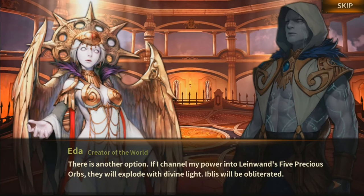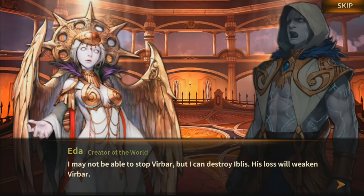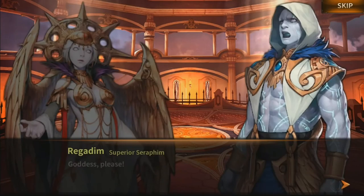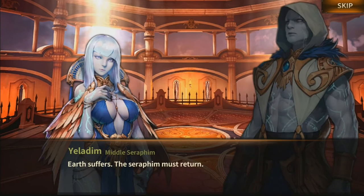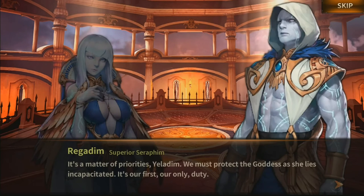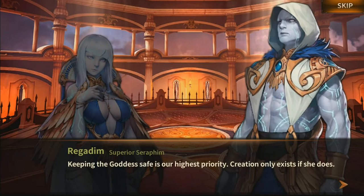There is another option. If I channel my power into Linewand's five precious orbs, they will explode with Divine Light — Iblis will be obliterated. My lady, you cannot — we know not what would happen to you. I may not be able to stop Veerbar, but I can destroy Iblis. His loss will weaken Veerbar. Goddess, please! Earth suffers — the Seraphim must return. It's a matter of priorities, Yeladim. We must protect the Goddess as she lies incapacitated — it's our first, our only duty.